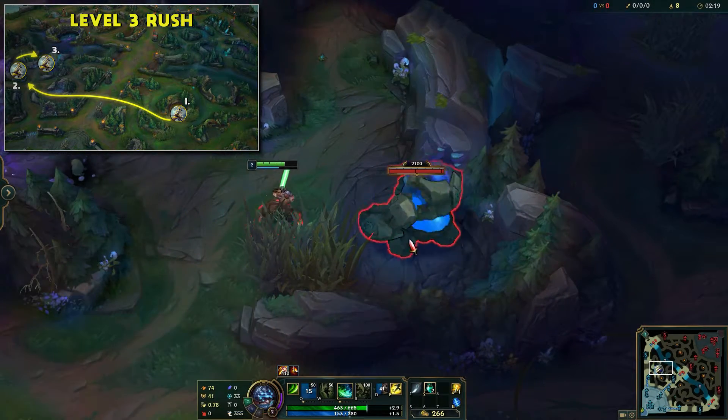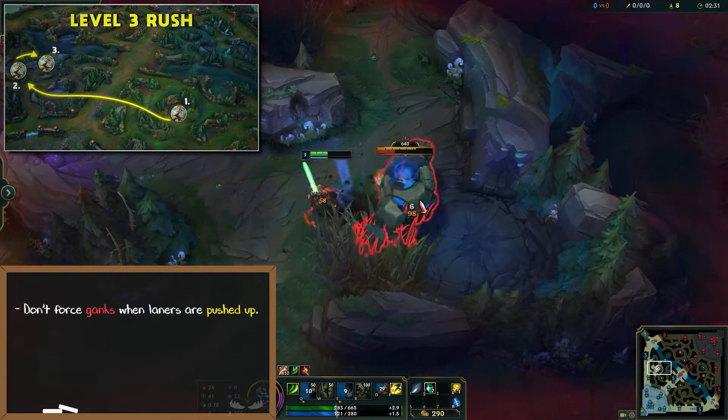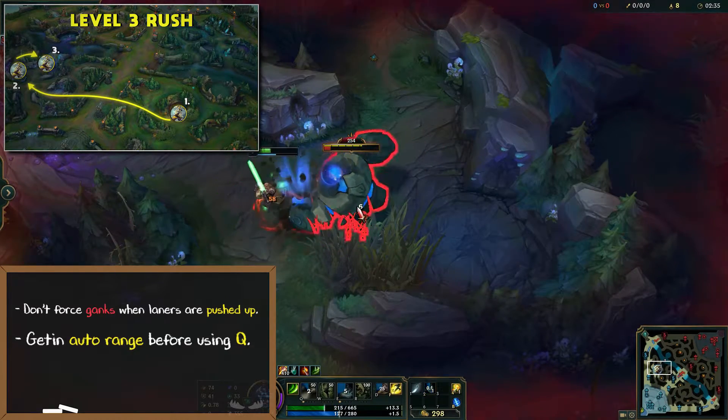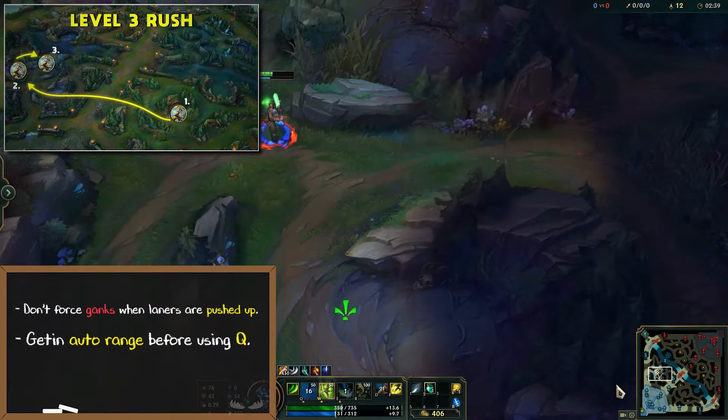Keep in mind that you're not the best ganking jungler pre-level 6, so don't try and force ganks when your laners are pushed up. If you're able to find a gank opportunity, try and get an auto attack in before using your Q. You can save your Q for when the enemy flashes to follow them.